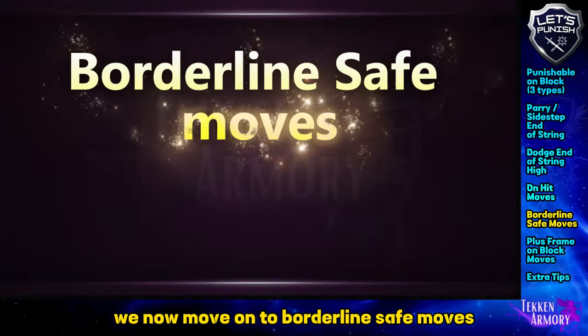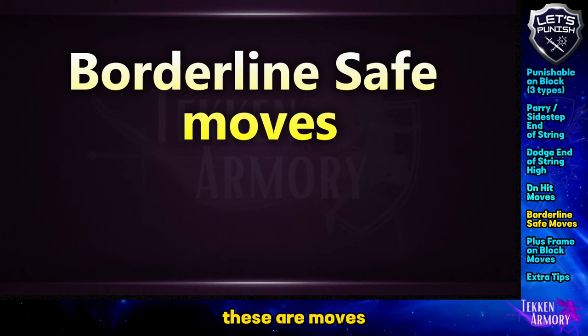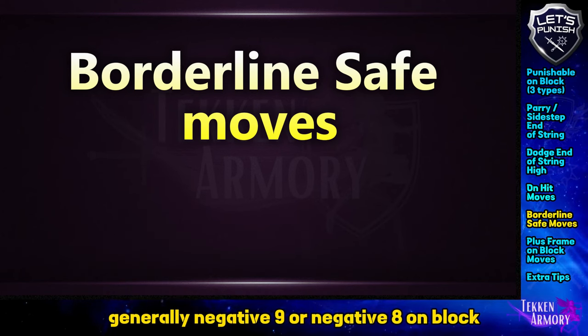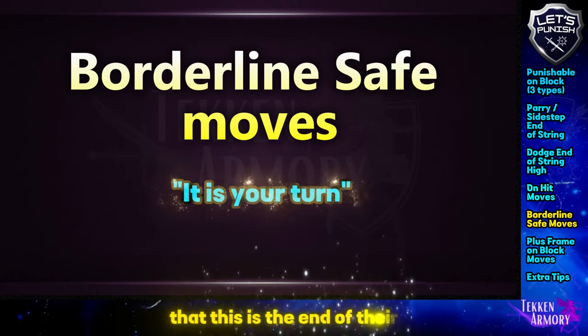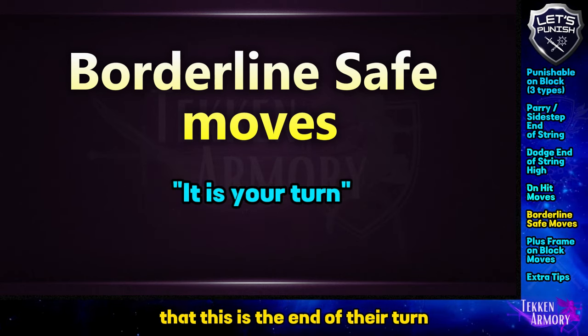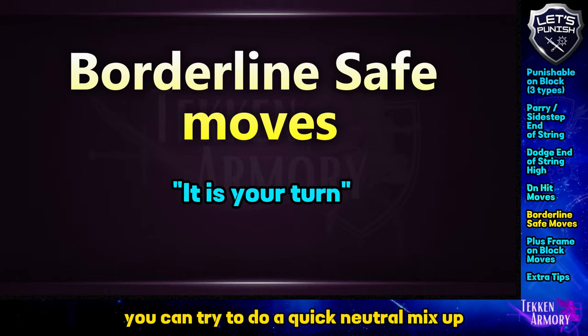We now move on to borderline safe moves. These are moves generally negative 9 or negative 8 on block, which is safe. But remember that this signifies the end of their turn. You can try to do a quick neutral mix-up.